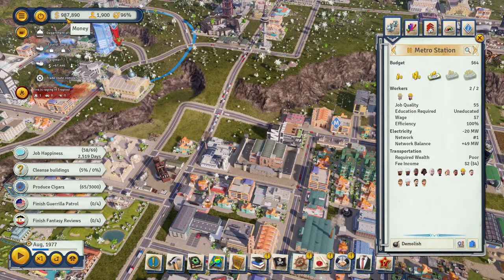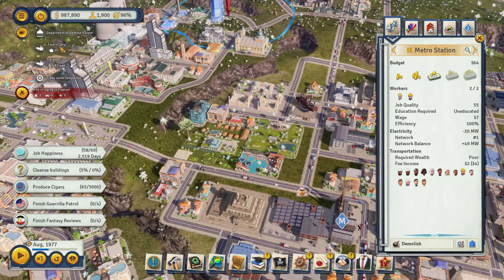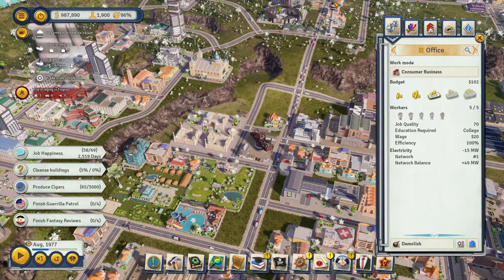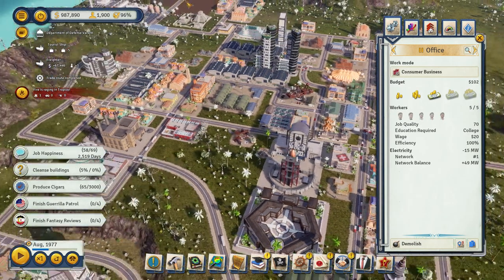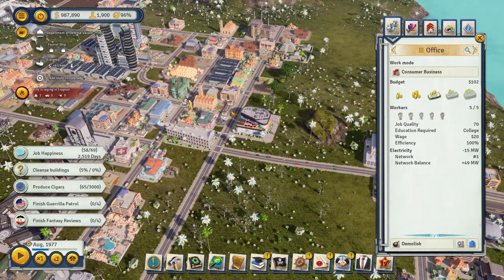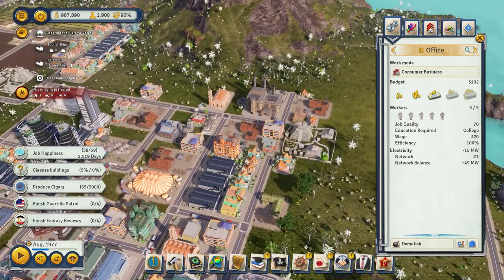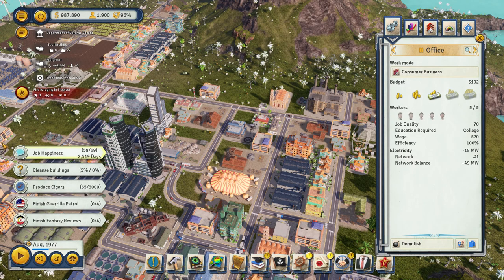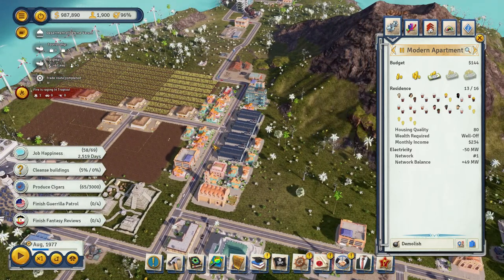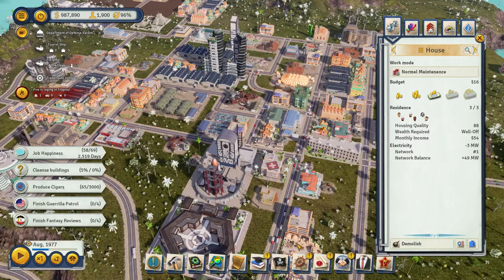When you get into the modern era and you've got money like this rolling in, you're doing great - you've got a successful city - as long as you keep that same practice of building all the infrastructure to support new development and making sure you have lots of teamster offices, every single one on double shift. Every one of these 33 buildings has 12 workers and all the housing necessary for them. I've been upgrading to modern apartment buildings - they hold a lot more people in less space.